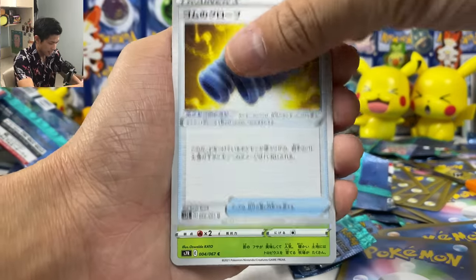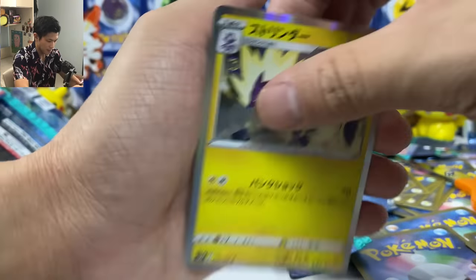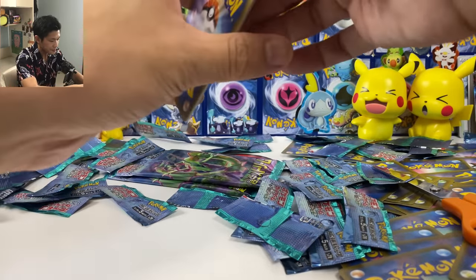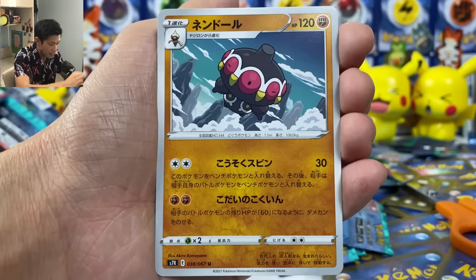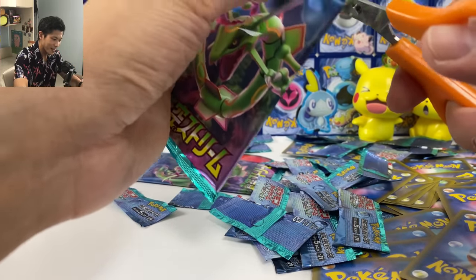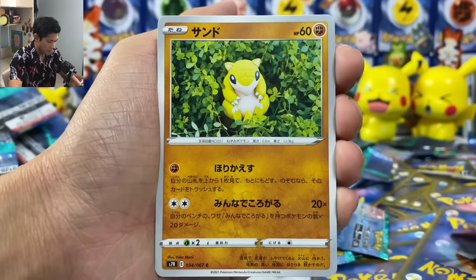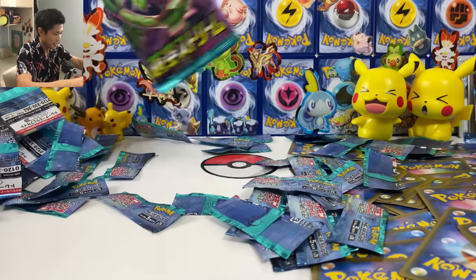Four more packs including this one. Rubber gloves, Shellder, and Toxtricity — we got four now. So it looks like one per box — he is actually not that hard to pull. We got another scroll and Boutsoi. Two more packs — honestly won't expect anything. Let's just open these packs and do a quick summary. Cryogonal, Monkey, and we have another V card to finish this off — Volcarona. Thank you, this is perfect.